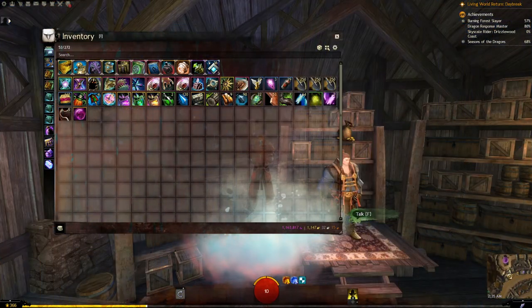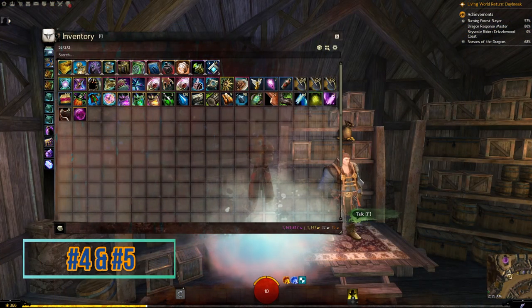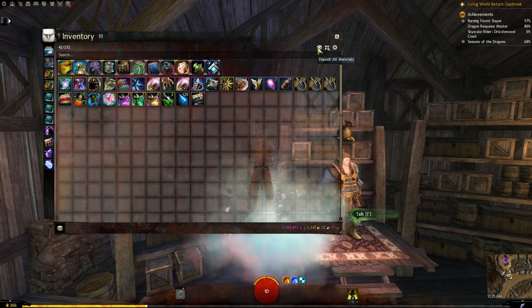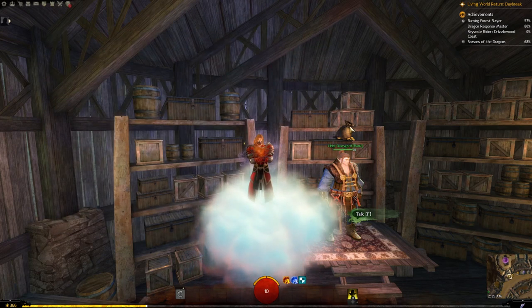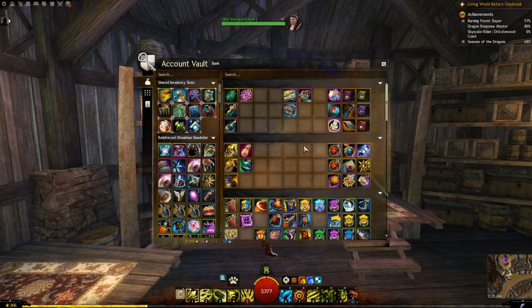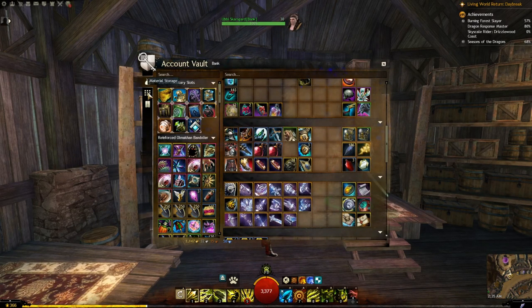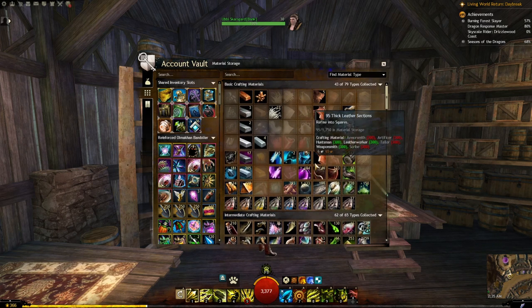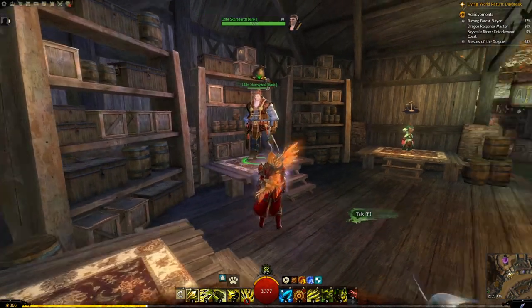Guild Wars 2 is very user-friendly — there's a button right in your inventory for depositing materials. If you get a bunch of materials, just press it to deposit them all. This puts them near your bank, so when you go to anyone with a bank and talk to them, you'll see your bank normally, and clicking the dots will show your materials storage.